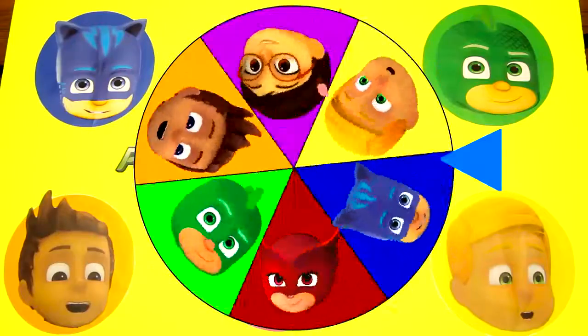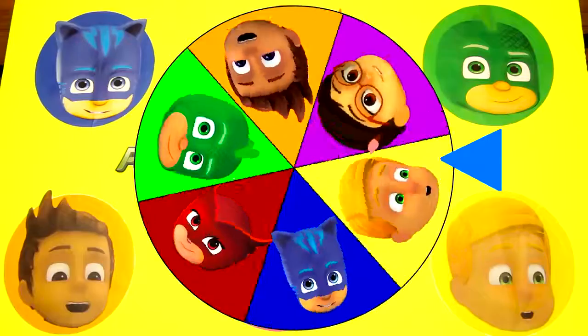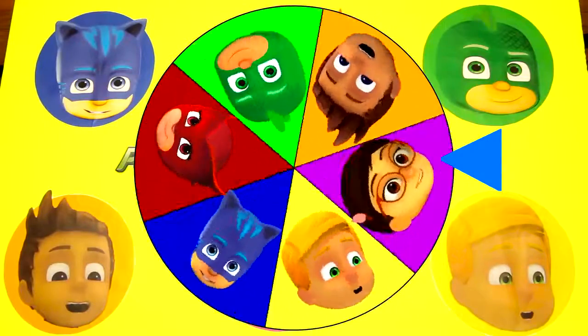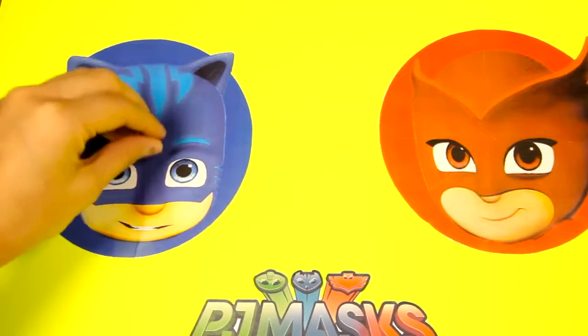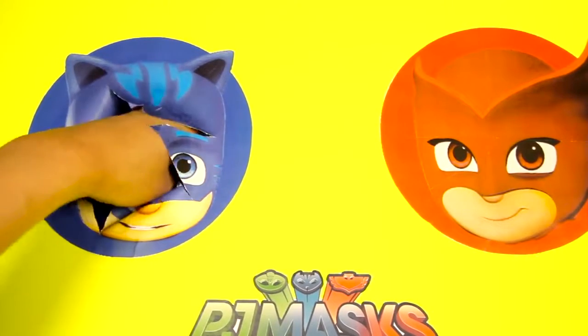Let's try our first spin to see which PJ Masks character to open. The wheel landed on Catboy! Awesome! We have to poke a hole in Catboy's picture to open it up, like this. I wonder what's inside this circle.